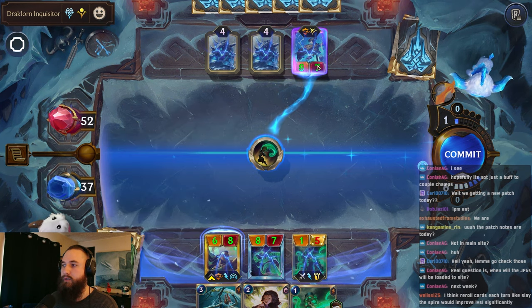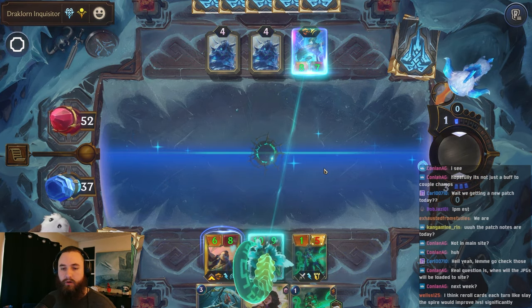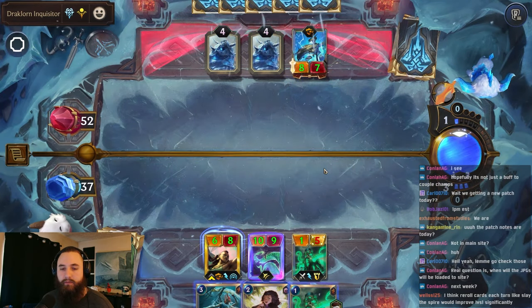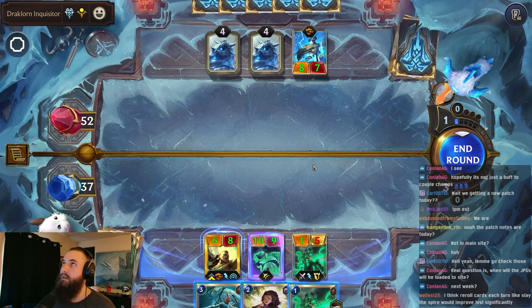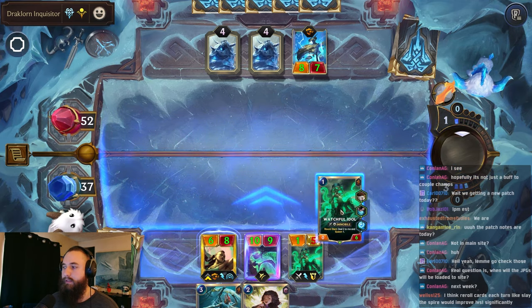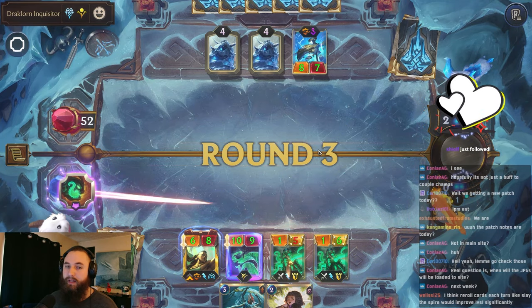The strike won't go off. We'll still spawn two, so it should be big enough to kill that. I think reroll cards each turn like Slay the Spire would improve 1v1 significantly. If you could reroll your cards every turn, that would probably help, but that would kind of change the entire game. It would help, but I don't doubt they're going to change that.